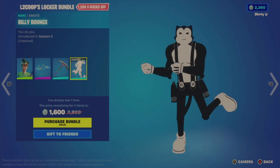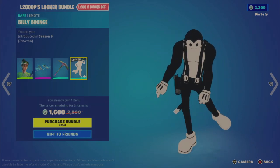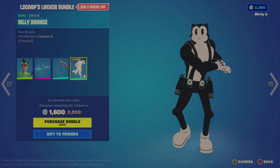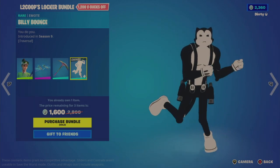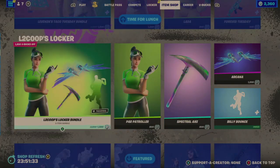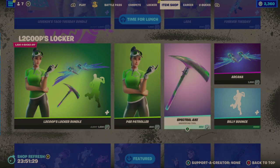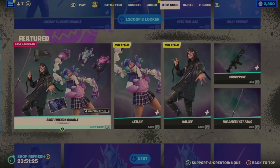The Billy Bounce emote — I've seen people reference wanting this emote. It was available 23 days ago in January already, so it's not that long ago. Individually, the outfit and the tool are $800 each. The Glider's $1,200 and the emote is $500.